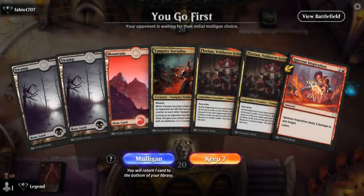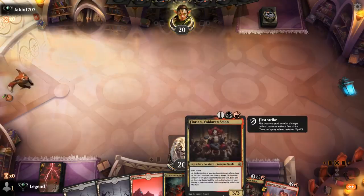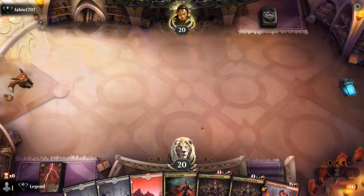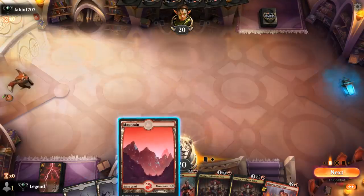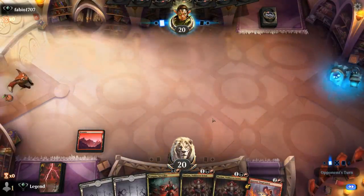We're on the play with a fine hand. Turn 2 Socialite sets up Florian. The sequencing can be a little awkward in this Vampire deck since you often want to play cards in your first main phase — for instance Florian, to get the ability going — but then you would miss out on the Socialite's +1/+1 counter. That's why Thermal Alchemist is so important.